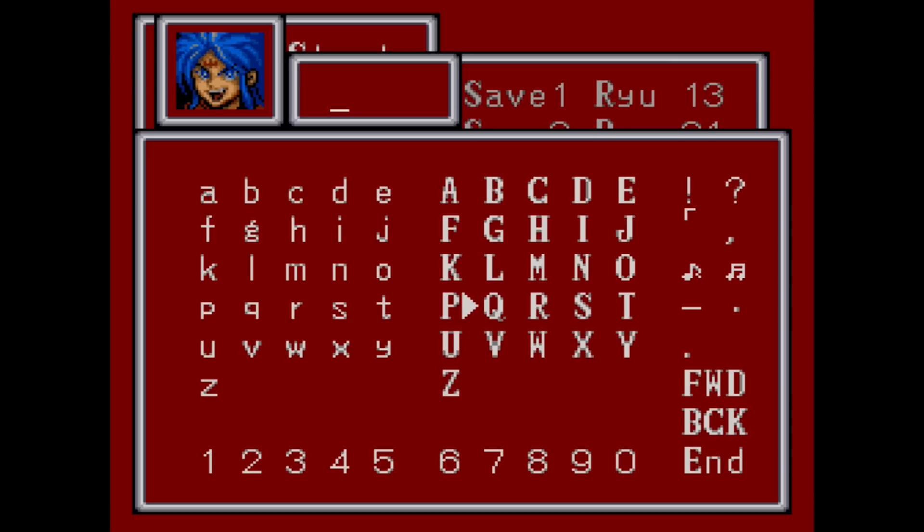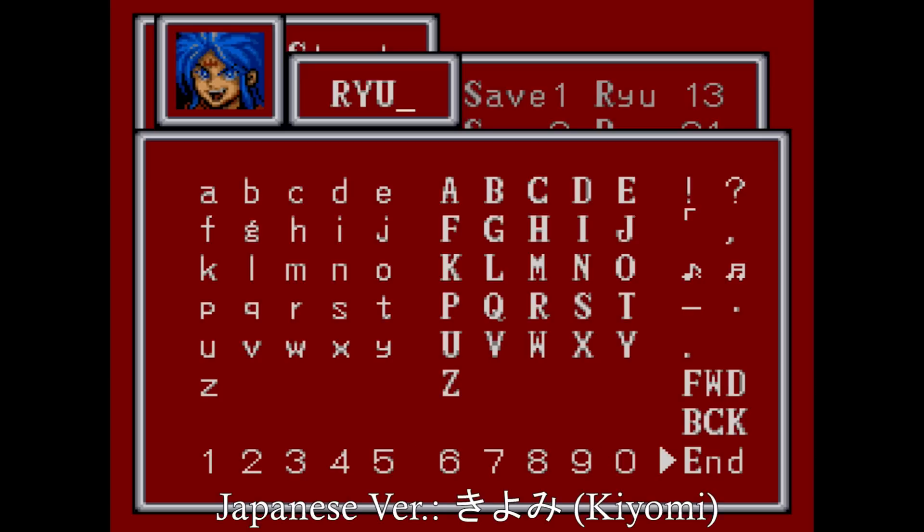Switch back to controller 1 and enter the name Ryu in capital letters without hitting backspace. Keep in mind it has to be case sensitive. In the Super Famicom version, use the word Kiyomi instead.